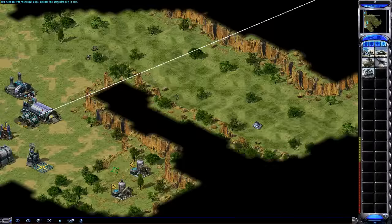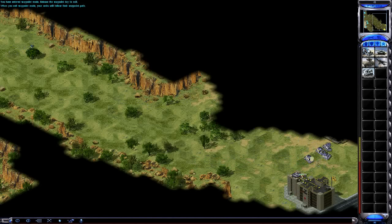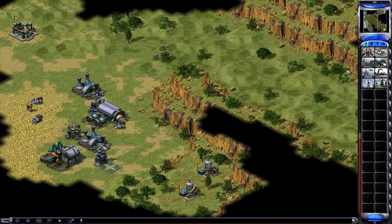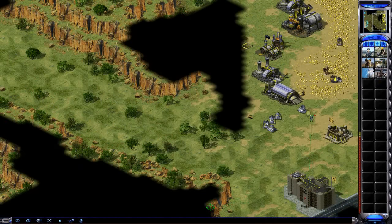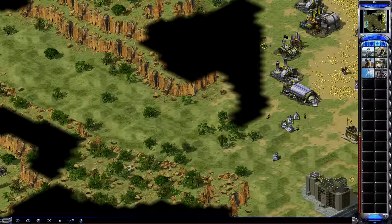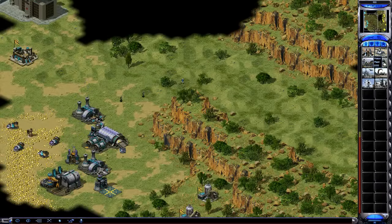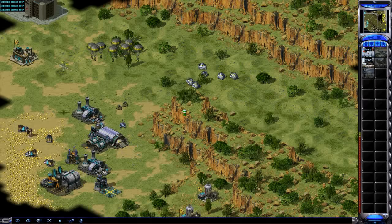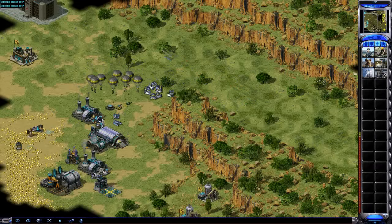I'm going IFV then a miner from the war factory — and then I realize he's rushing. He's got four IFVs already and I don't have anything. This is one way to lose the game — by letting this happen to you: four IFVs, five IFVs coming at you. I should really cancel the rocketeers and go straight to defense. I'm thinking I'll make grizzly tanks and pillboxes and then if I make him deploy his IFVs with rocketeers, it'll be a little easier — but this is just one way to lose.